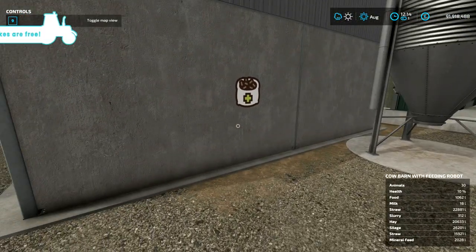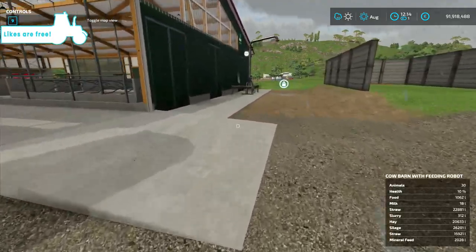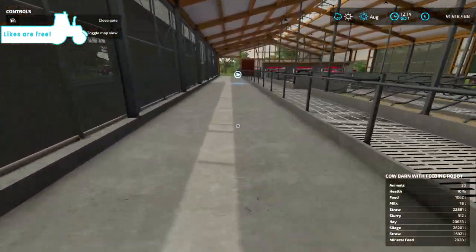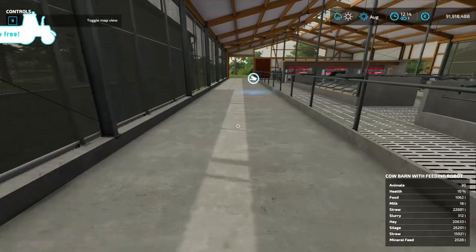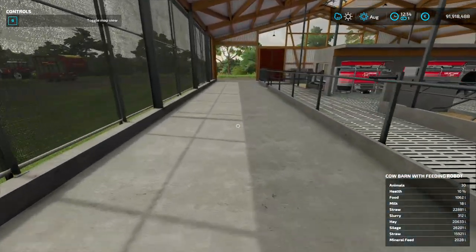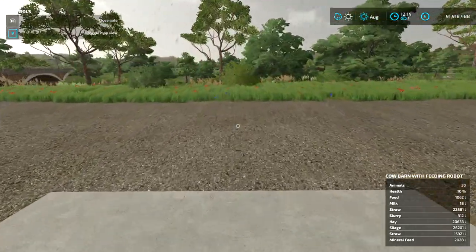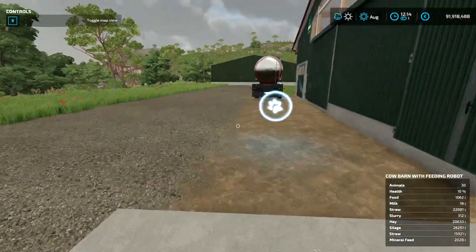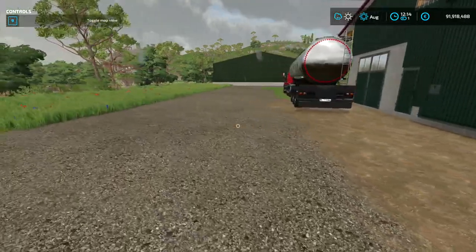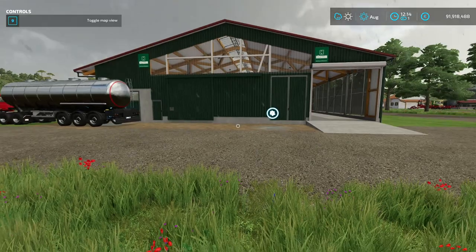Around the corner here, there's mineral feed — just bring the pellets over there and they will disappear magically. The feeding robot needs all these four, otherwise it's not going to be able to mix the feed and not going to be able to feed your cows. And you're not going to be able to put any feed in front of the feeding gate here. The only thing you can put in front of the feeding gate is straw, which will be placed into the cubicles.